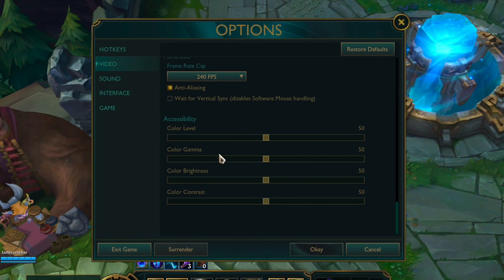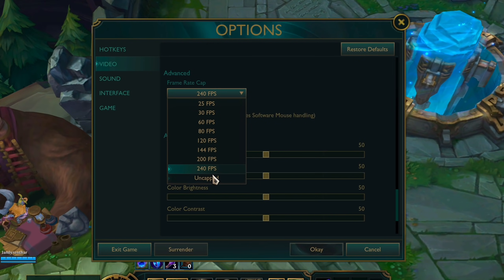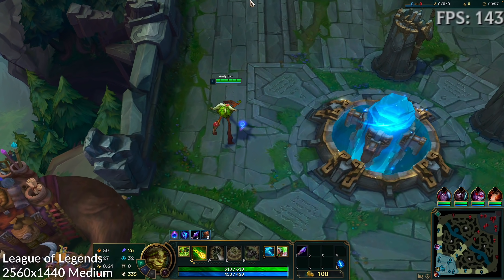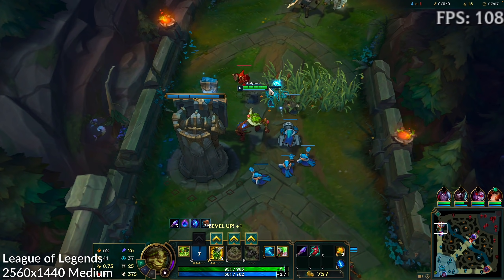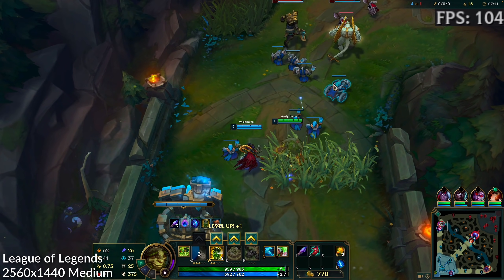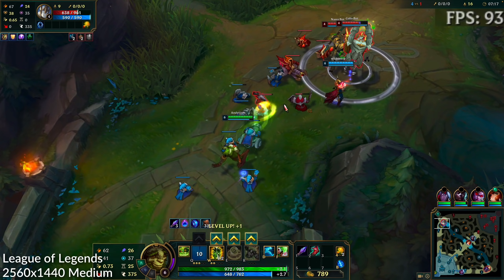First up is League of Legends, and I'm recording this at 1440p running at the medium settings preset. I'm choosing these settings because I want to show that these games can run at high resolution with good frame rates and good quality settings while also offering competitive frame rates. The new MacBook Pro with the M1 Pro and M1 Max also offers a ProMotion display which runs at 120 Hz, so games running at around 120 fps will take advantage of this.